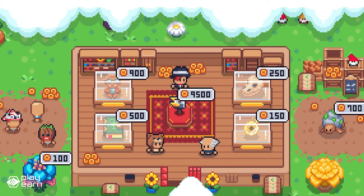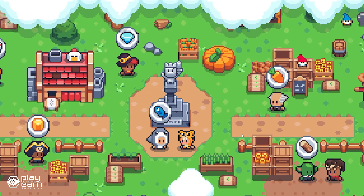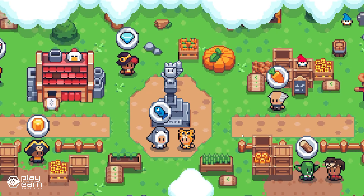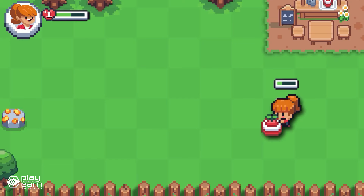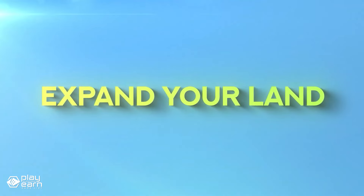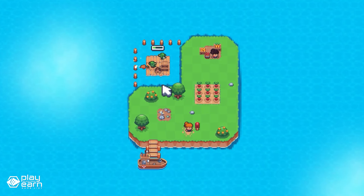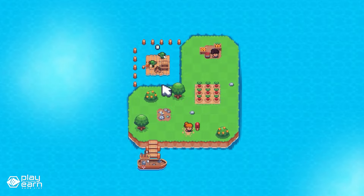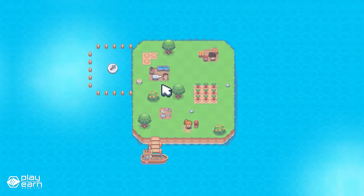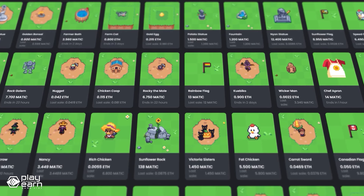Sunflower Land is not just a static game — it is constantly evolving and introducing new features and mechanics. Each season brings new adventures and challenges for you to explore and enjoy. You can also collect rare resources and items that are only available in each season, so plan accordingly if you want to get everything. Sunflower Land is a player-owned game, which means that you own your assets and can earn rewards by playing. You can also participate in the governance of the game by voting on proposals and suggestions.